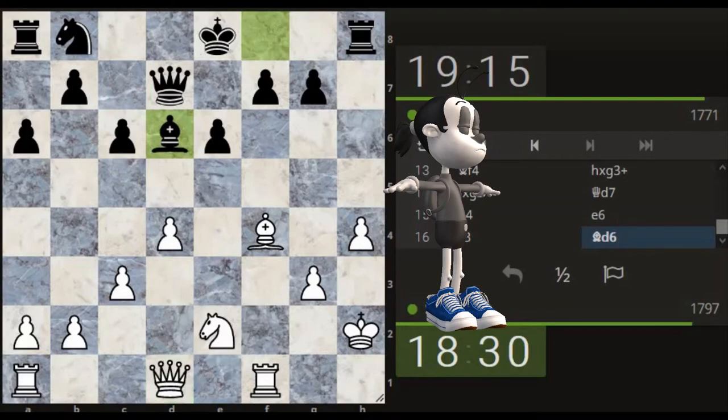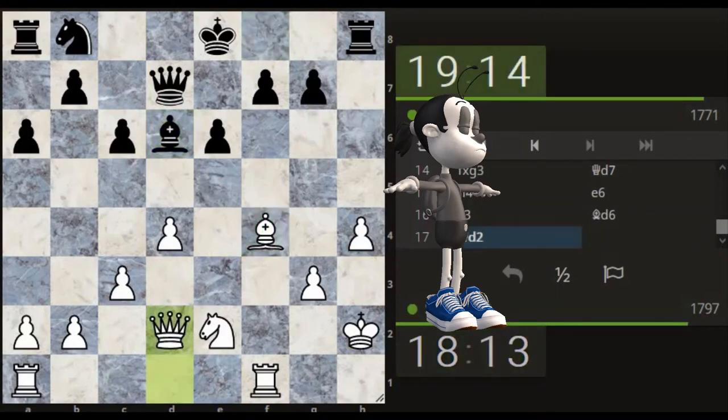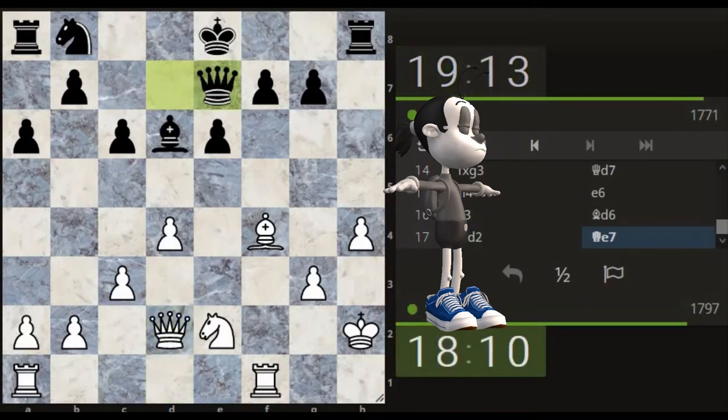If I moved here to defend, he doesn't have to attack there — he then pushes this pawn. We take. This bishop can't necessarily take anything else. The rook can take — hmm, let's go here.